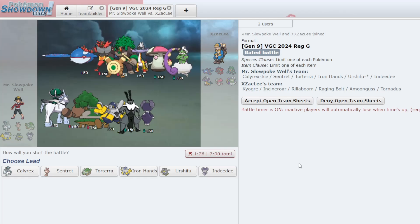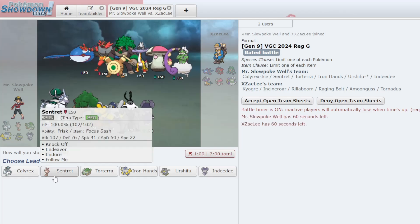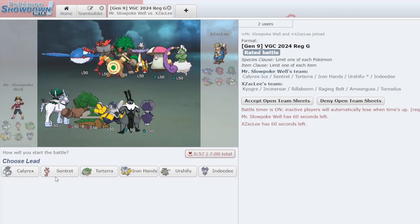Our first opponent has a Kyogre team with Incineroar, Rillaboom, Raging Bolt, Amoonguss, and Tornadus. Double fake-out seems like a problem, although I do have Psychic Surge and Covert Cloak Calyrex, so maybe it's not that big a problem. Is it worthwhile to lead Sentret in this game? I kind of want to, just because it's the Sentret team, but against all this possible priority... I feel like I might be better off leading Calyrex and Indeedee to stop priority.